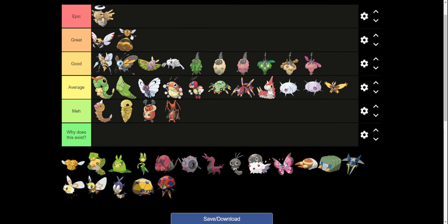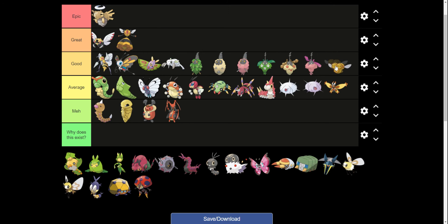Vespiquen is great. The evolved form of Combee is great, and Combee can go down there in good. Though I don't like how male Combee just doesn't evolve — I get it because of the whole bee thing, but yeah.